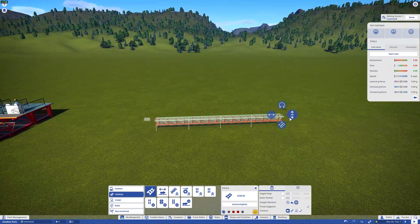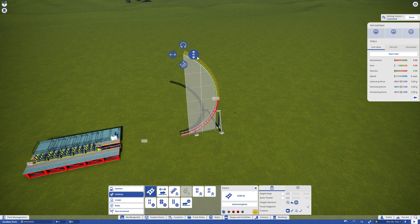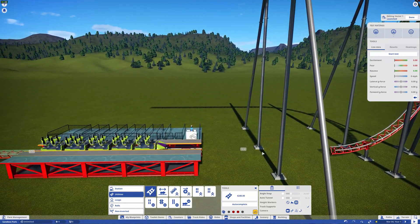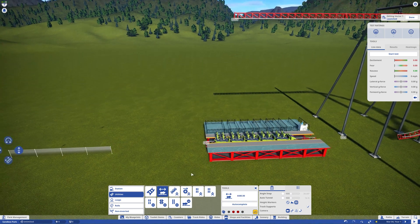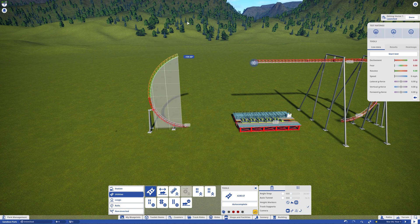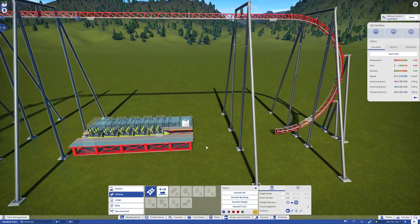I'm going to lay out the track — curve it around, bring it down, then go backwards to place a shuttle launch before and after the station, then switch back to regular track to connect everything. There we go — now we have a shuttle launch Mac coaster with invisible track on the launch sections.